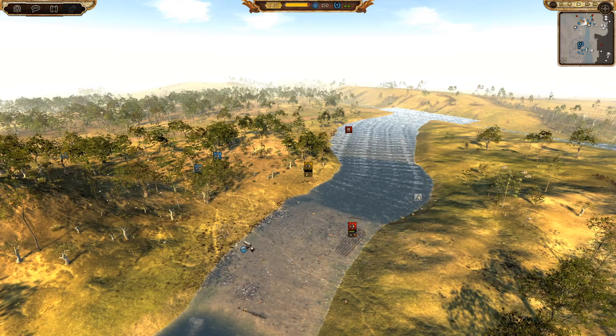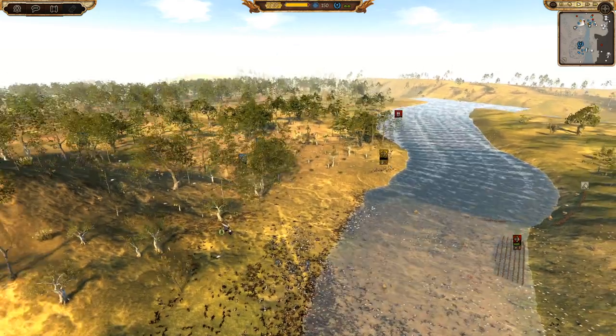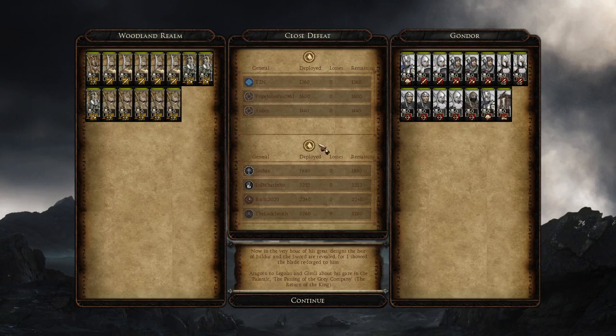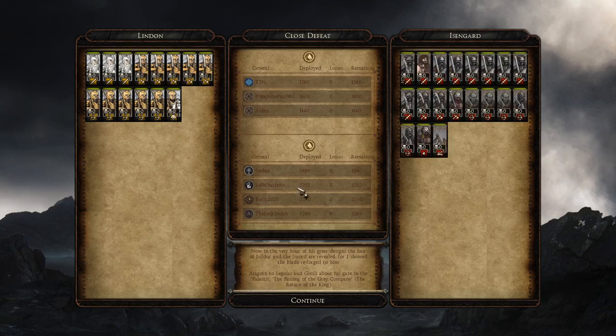I don't know how we did it — from minute one I was in code red, it was such a hard micro for me. It shows a close defeat in the replay, but we did actually win. Unfortunately the replay is slightly broken so the end results don't work properly — it's a shame. I'm pretty sure Aiden got a lot of kills with his Hall Guardians — like 400 kills — and TZN got plenty of kills with his Lindon units. If you enjoyed, please leave a like, subscribe if you're new, and leave a comment to show your support. I hope you enjoyed seeing Lindon for the first time — it was a very epic battle. Until next time, Legionnaires, bye for now!